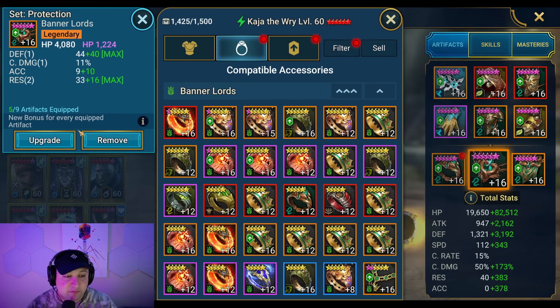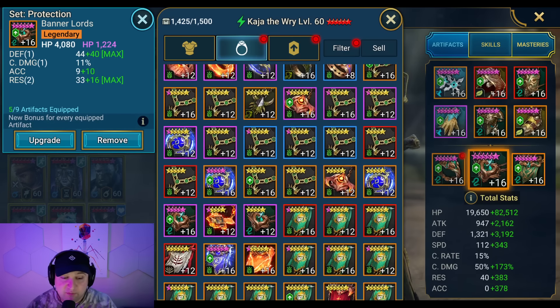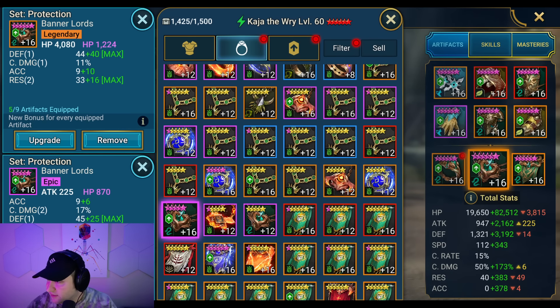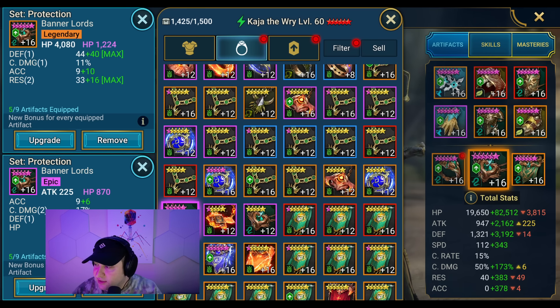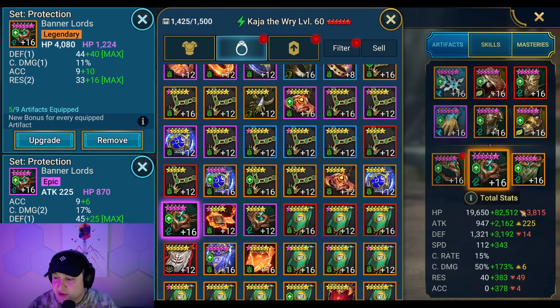It's HP main stat — this is not rerolled at all, no chaos dust or chaos award. We got defense and a double roll into resistance. This is way better than the one I was running before, which had attack as the main stat. It's a five-star but has no resistance on it. It does have a little bit of accuracy, which is really only useful for the evil eye. I like having accuracy on the Kaja for the evil eye — it's surprisingly impactful. The new amulet gives an extra 3,800 health, an extra 14 defense, and 49 resistance — that's a big one.